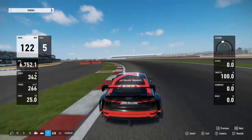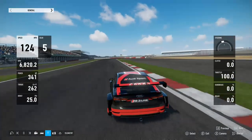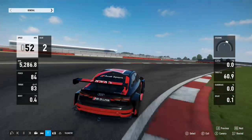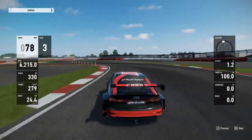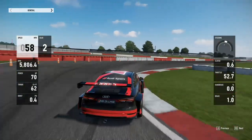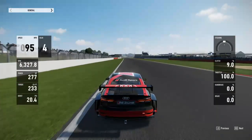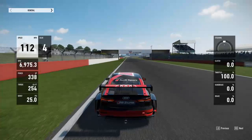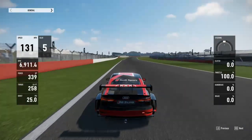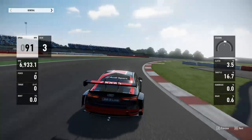A little wide through there. Sausage curb not bugging him too much in there - very aggressive. I'll have to take a closer look at that next time around. He's carrying a lot of speed through there, really using the brakes to pin that front end down.